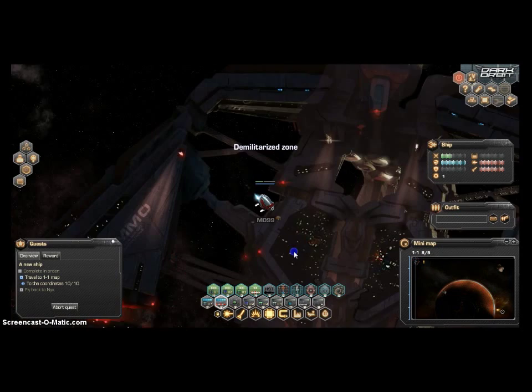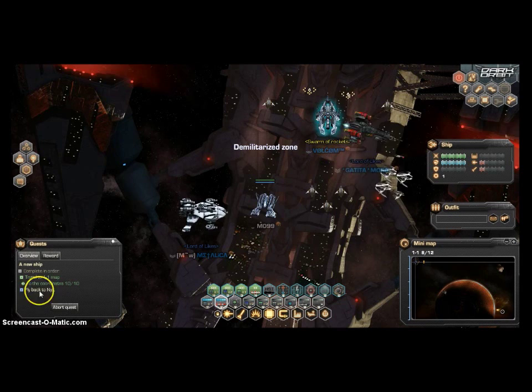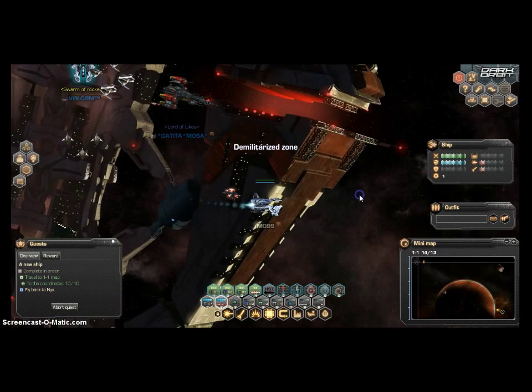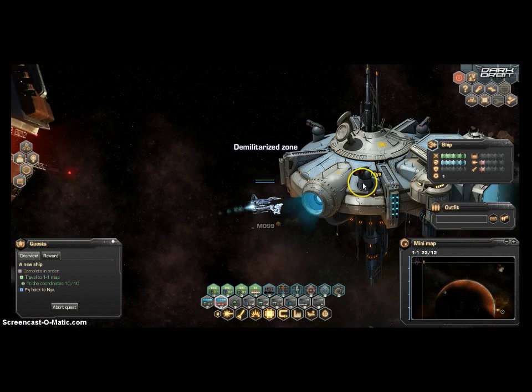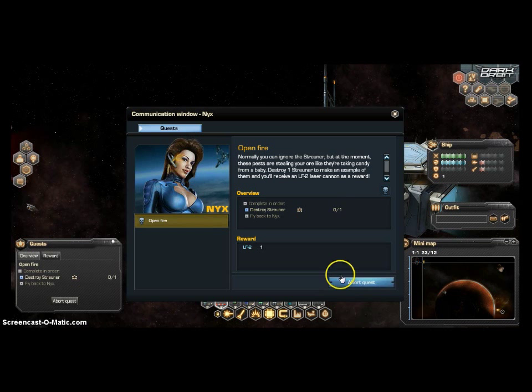I guess it's in the middle here — this space station. As you can see here, it's green now, so our next objective is to fly back to Nyx. Wow, that was easy. They've got a pretty cool ship. Now something went wrong in the starting area — it didn't quite work out, but it's alright. Our next quest is "Open Fire" — we have to destroy some strewners. I'm going to accept that quest.